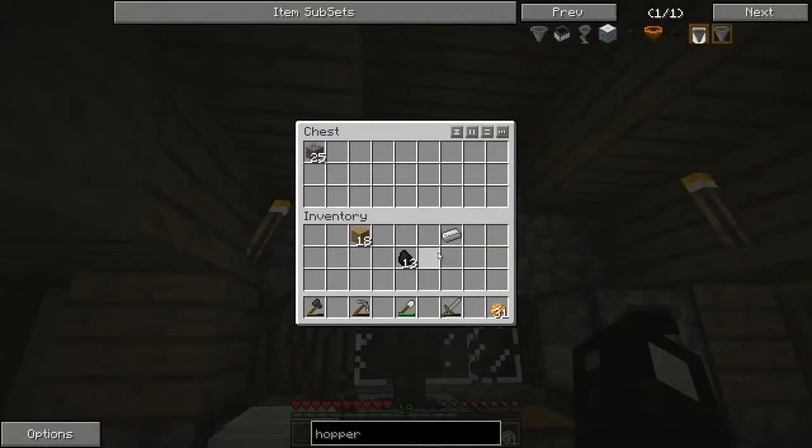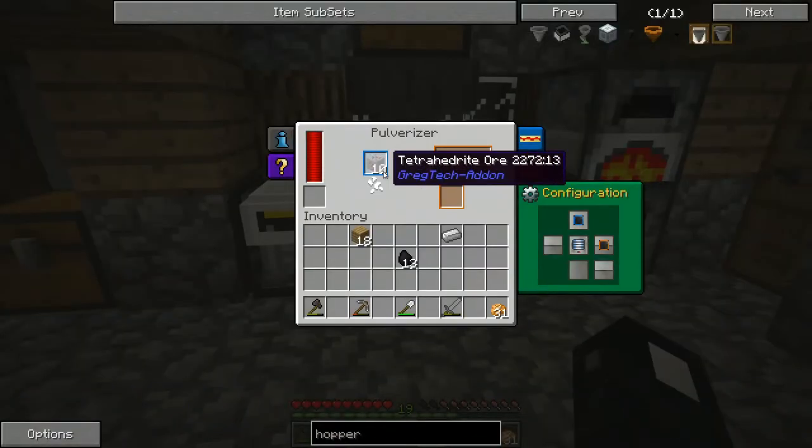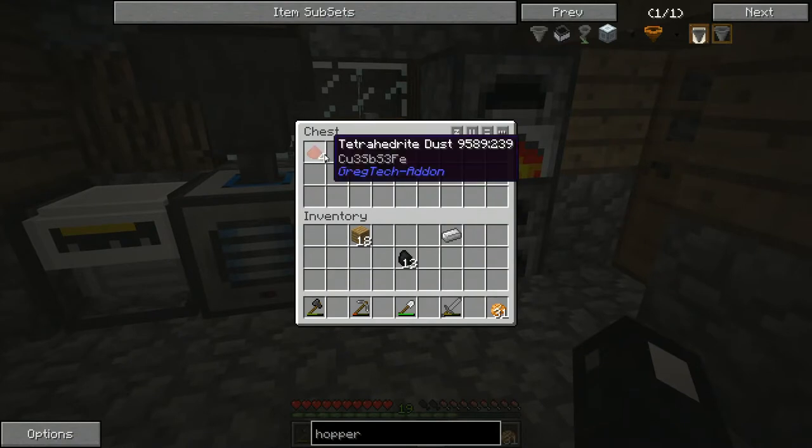Let's see if this stuff can be pulverized — I don't see why not. Let's go ahead and toss that in. It's sucking it out into the hopper and taking it into the pulverizer. Hopefully we'll get some gold dust as a byproduct — that'd be neat. Tetrahedrite dust.